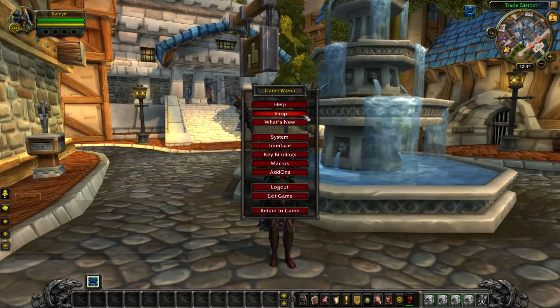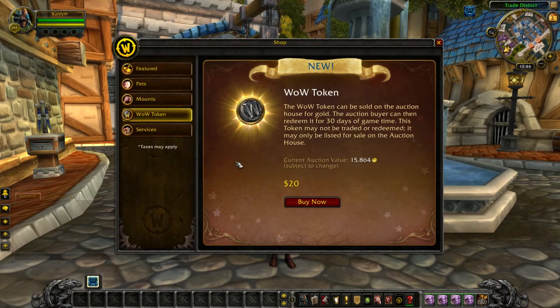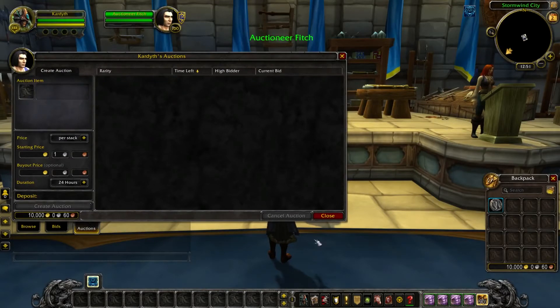To purchase a token to sell for gold, you'll need to log into World of Warcraft and then find the WoW token on the in-game store. Once you've purchased it, it'll appear in your inventory. Head to the nearest Auction House, select the Auctions tab at the bottom, and drag the WoW token from your inventory to the Auction House.